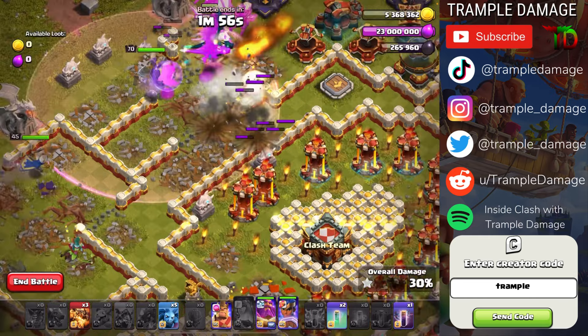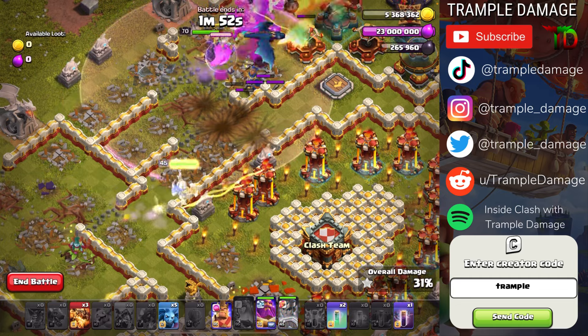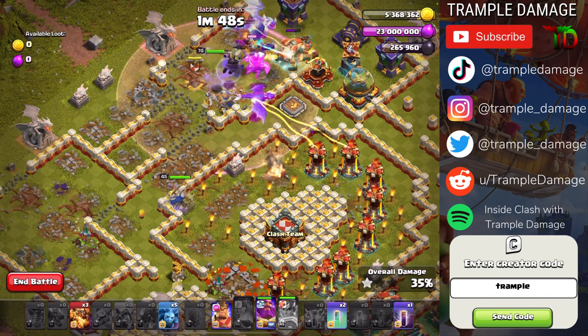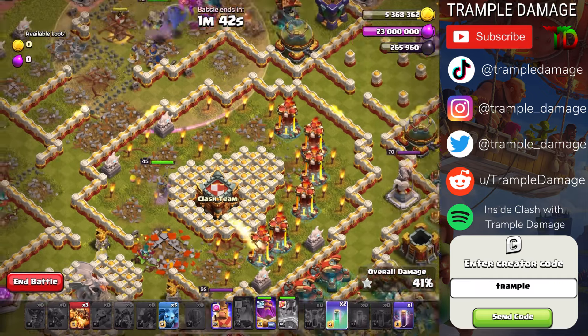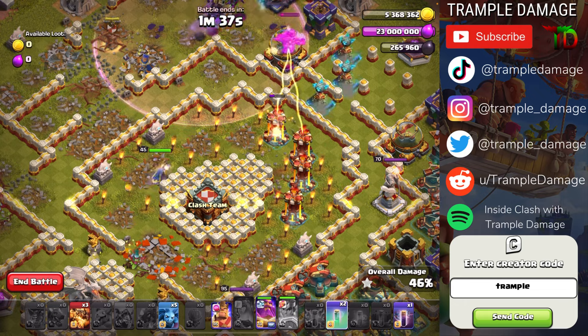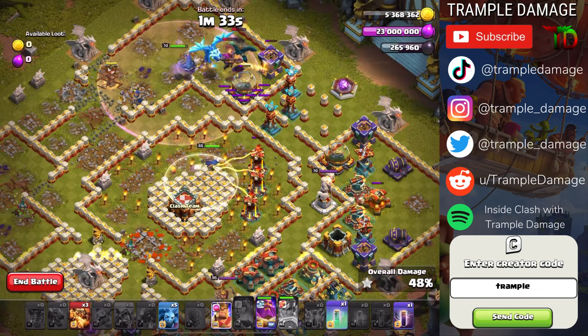We're going to go ahead and send the royal champion on the side, let her get nice and close to these inferno towers, then trigger her ability and she will start taking all that stuff down. She's going to move in and pop pop pop pop pop. If we wanted to we could use the invisibility spells to try and keep her alive for a little bit longer, and we don't really have to but it's actually not a terrible idea, so we're going to do that.